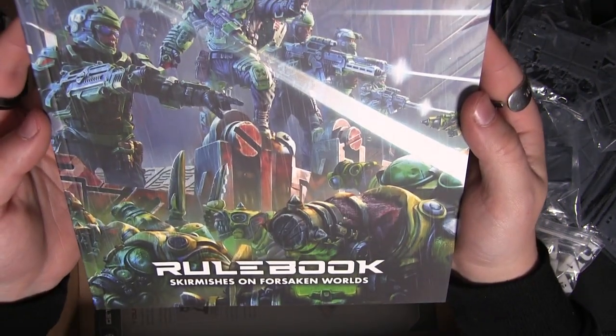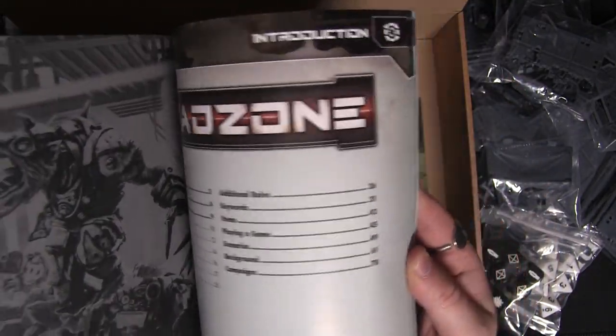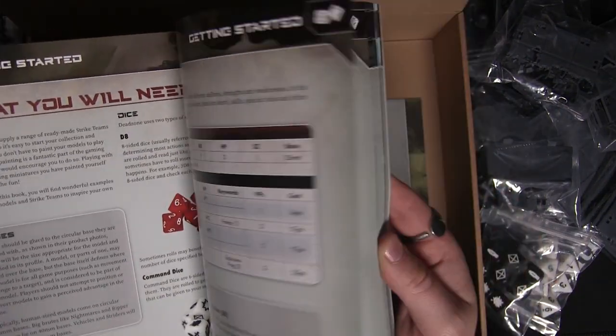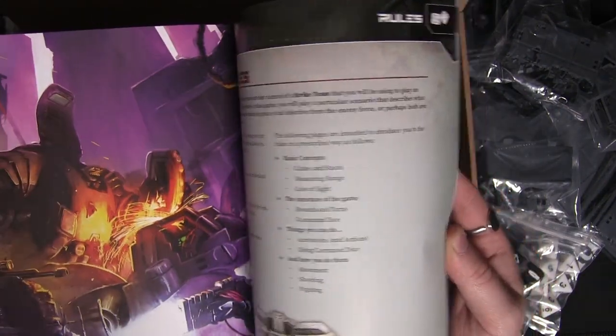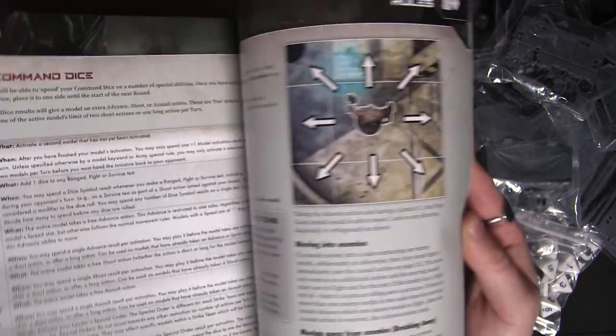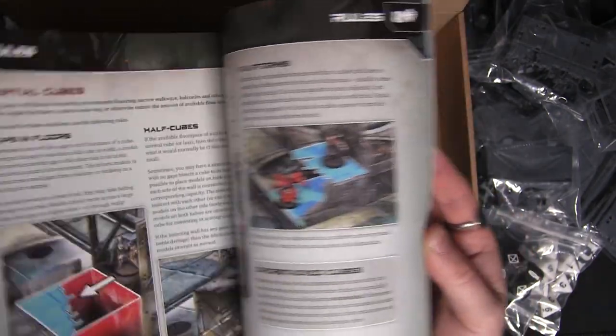And then separately you have the rule book. This goes through all the rules you need to know for playing — weapon stats, how to move, how to attack — everything you can imagine in a rule book, all nicely laid out in a simple format.